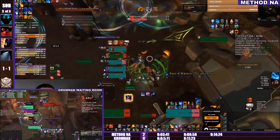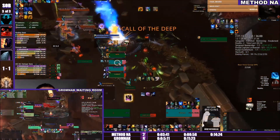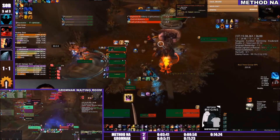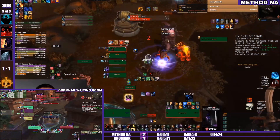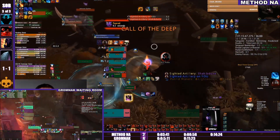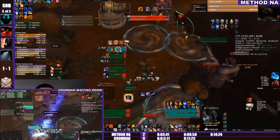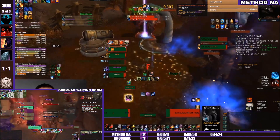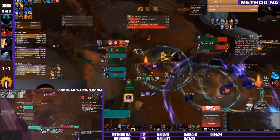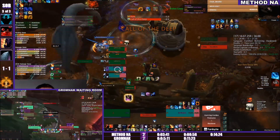Fears aren't too bad as long as you don't get feared and hit by the ball and knocked off. As a healer there is a lot of dispel pressure on this boss with Putrid Waters going out — unless they both happen to go on the same mob it could be a bit challenging. But Samrak goes down and it's a standard last boss run.